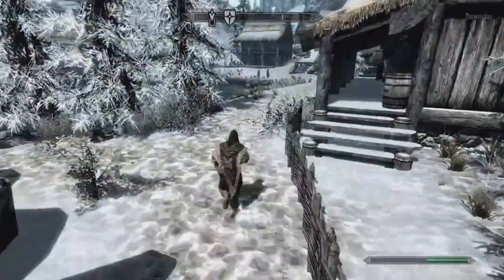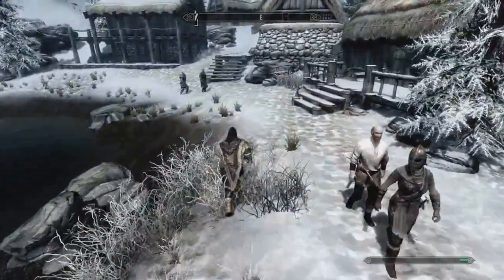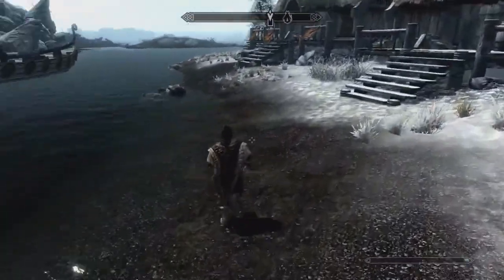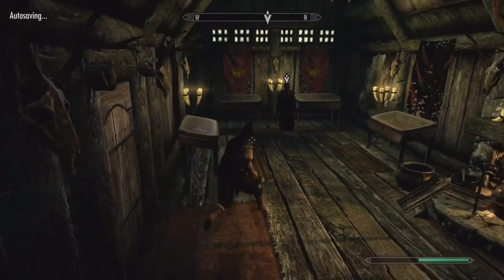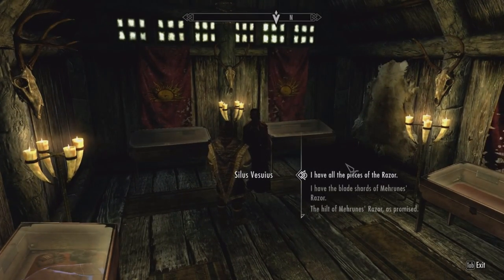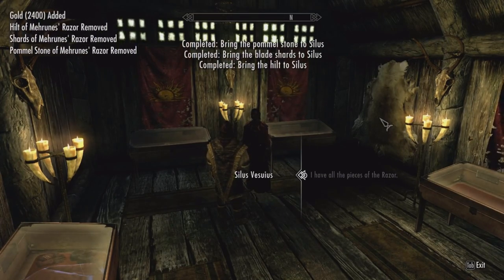Those were pretty quick run-throughs — I think I may be over-leveling my magic power because some of those guys went down really fast. But I am the Archmage of the College of Winterhold, so I should be pretty potent. Silas rewards us with 2,400 gold for getting all the pieces at once. Nice.